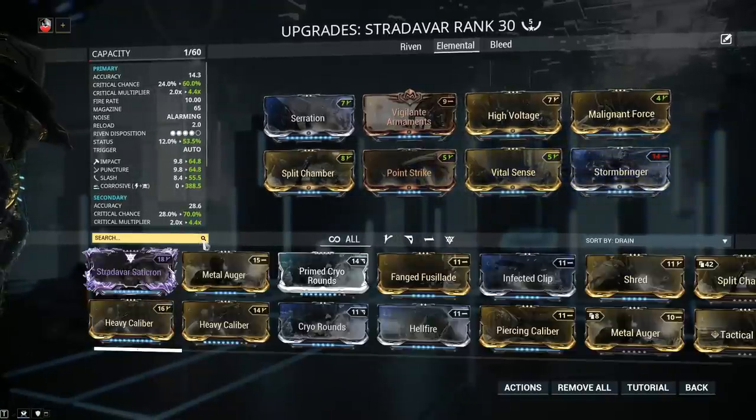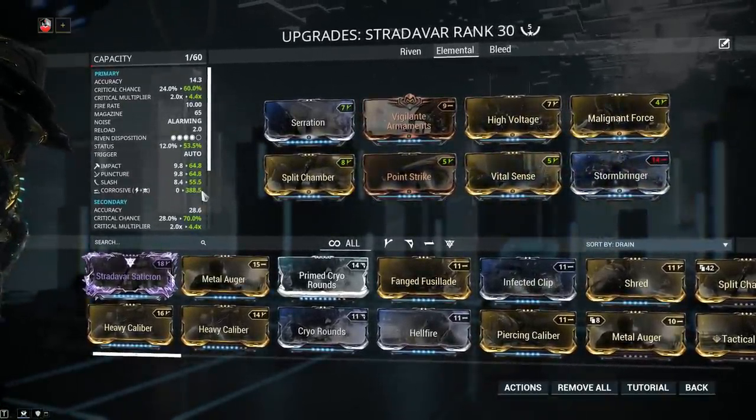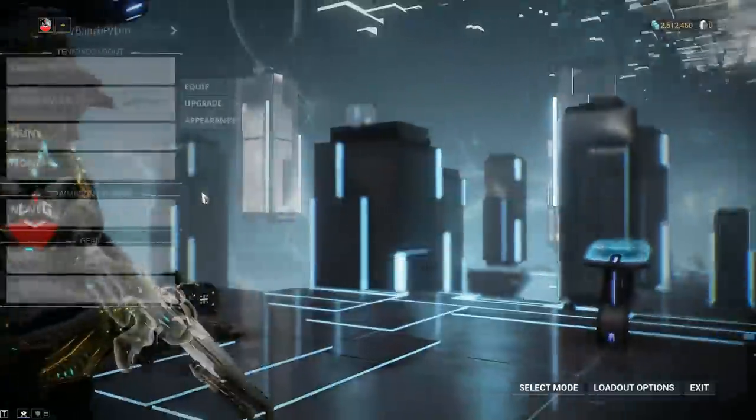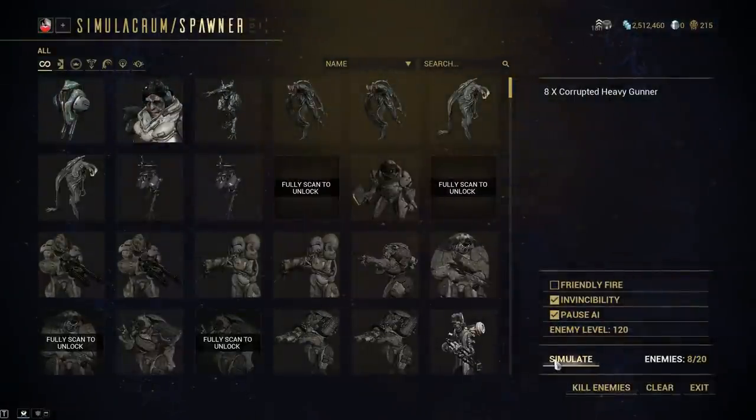More electricity with Stormbringer — you can also add Infected Clip; it doesn't really matter which of the two, the results will be the same. You're adding corrosive to the weapon for two reasons: first, it's a status proc that reduces enemy armor so subsequent shots deal more damage, and second, corrosive has a 75% damage bonus when hitting ferrite armor. This is the primary reason we're building corrosive. This is the first build I'm recommending, and for a beginner build, this should suit you quite nicely.